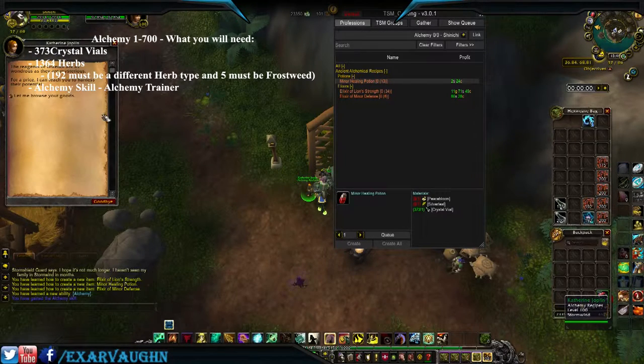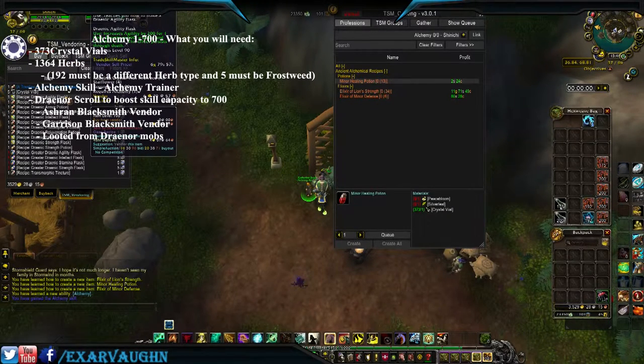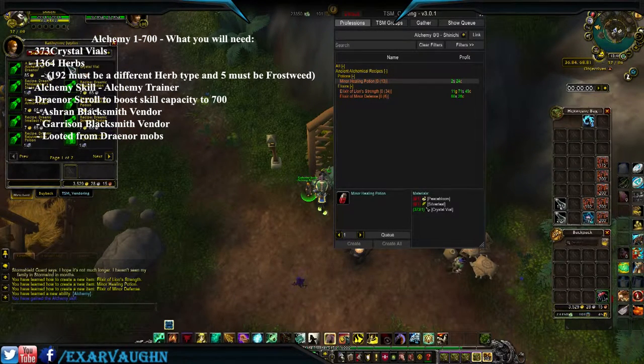You will also need to purchase the Draenor scroll to boost your skill capacity up to 700. You can get it here in Ashran at your garrison vendor, which will cost around 80 to 100 gold, or you can loot it from Draenor mobs. Since we're here in Ashran, I recommend Ashran for everything since everything is conveniently already located here.